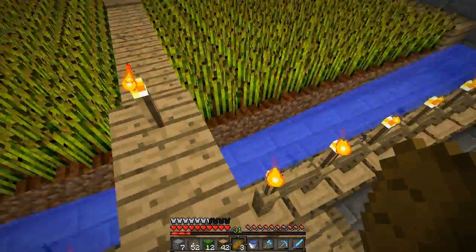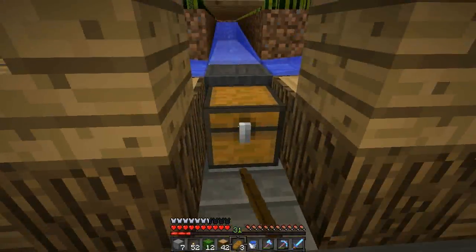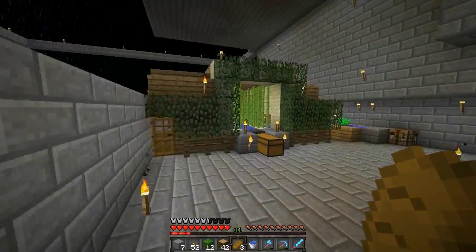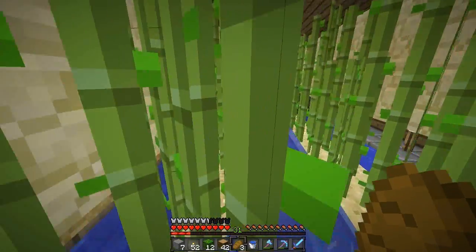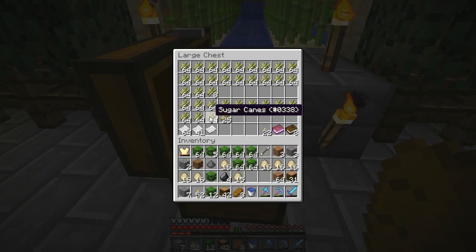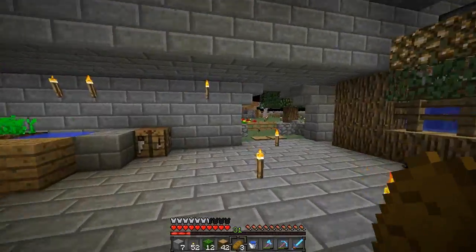He's got a nice little automatic wheat farm — we won't set it off because it's his farm obviously. He's got a decent amount of wheat in there, seeds and all that stuff. He's also got an automatic sugar cane farm with a crap load in it. I'd love to take some — I don't think he'll mind too much, just like one stack. Thank you, Buckle!